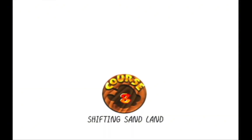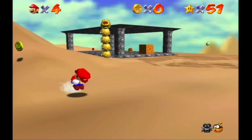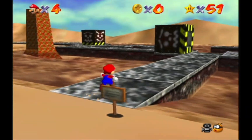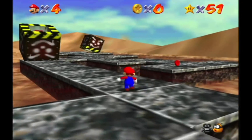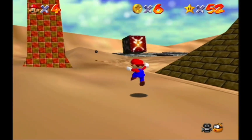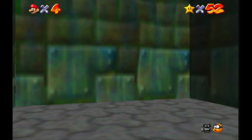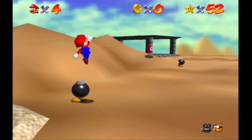That will be Shifting Sand Land - 'In the Talons of the Big Bird.' For this one I will be doing the 100 coins during the red coin mission because it's gonna save me a lot of time and sanity, because this level kind of sucks. So it's pretty straightforward - he's just gonna pull up and then we gotta grab our star. Same exact thing: you fall on it and you sink. In the Talons of the Big Bird - super simple. This is a quick world if you are careful. Shining Atop the Pyramid - pretty straightforward mission.